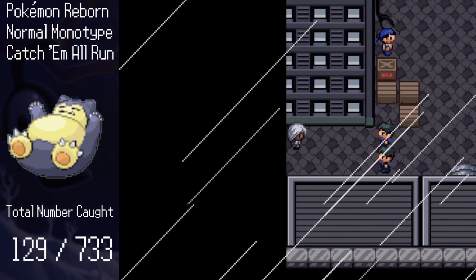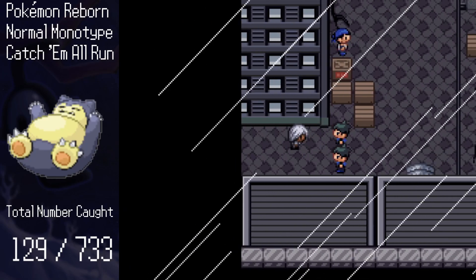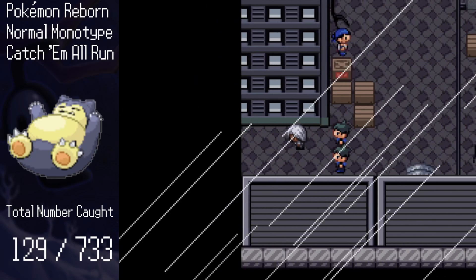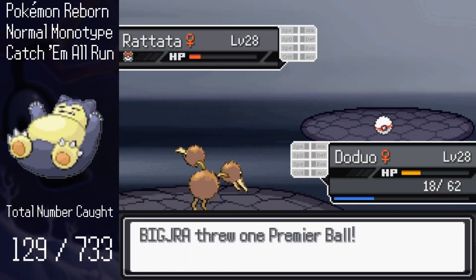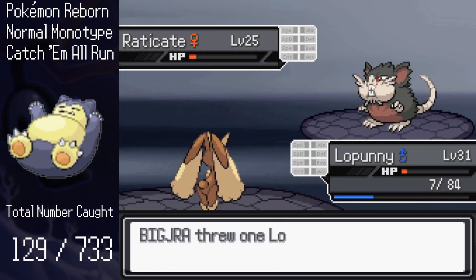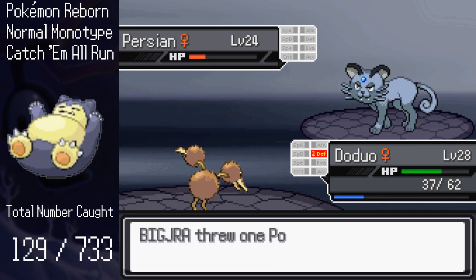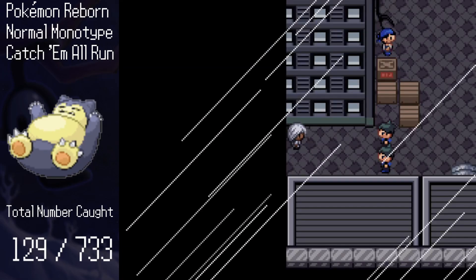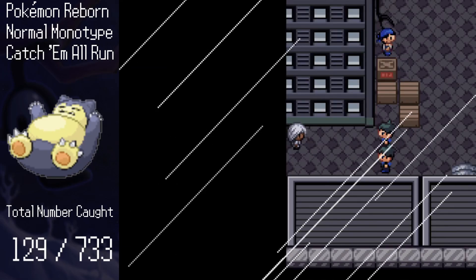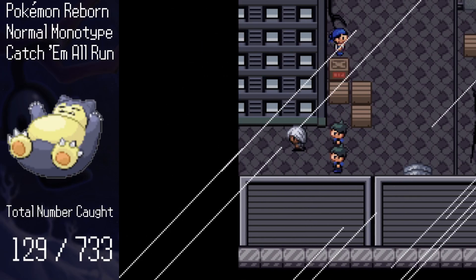We can also now access the Bougie Ward of Reborn City, Lapis. Lapis has the final alleyway of the city, so we enter it. Though we got even less room to move around thanks to the Aqua Gang, we're able to catch Alolan forms of Rattata, Raticate, Meowth, and Persian. I'll be catching all the Alolan forms in this run, but they don't affect the total twice, so since we already caught the two pre-evolved forms but not the evolved forms, this brings us to 131.